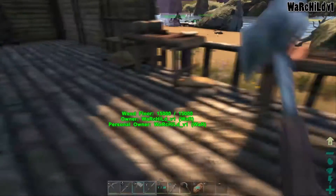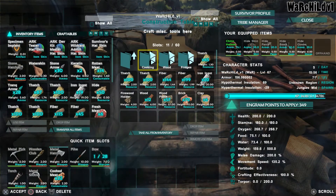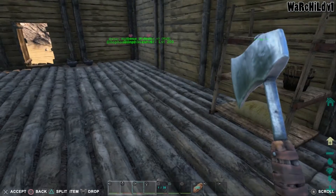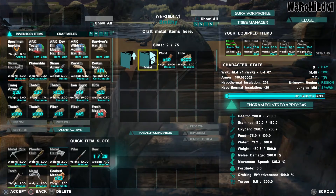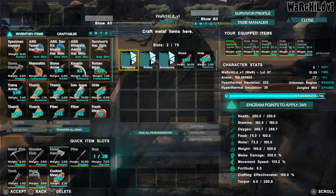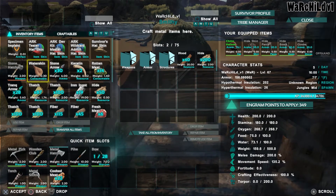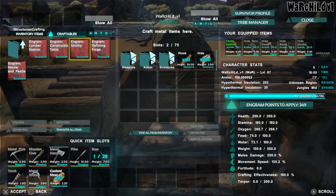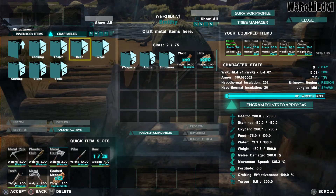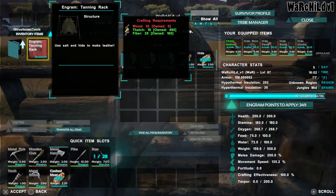We don't make it here. I need to make a tanning station. Don't make it there either, so I guess I just make it in my inventory. Damn smithy. Well, I know I unlocked it, so I guess I just need to do a search. Is it a tool? Oh, it's a tool — it counts as a tool.